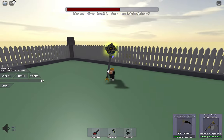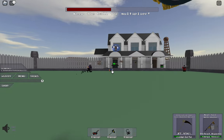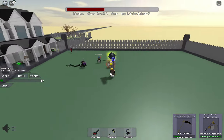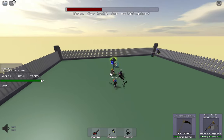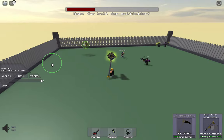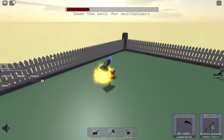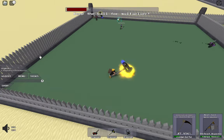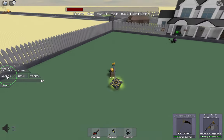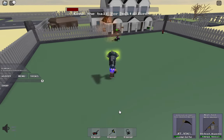When you grab that bubble, you get a multiplier. The multiplier is shown over here next to the menu. The multiplier helps you get more trimmings — so when you hit the grass you'll get more trimmings than you usually would. As you can see, I have 62,000 multiplier, and that will help me a lot with whatever I need to use it for.